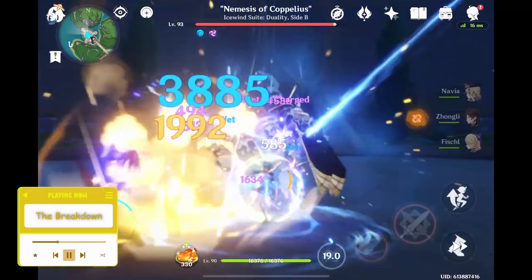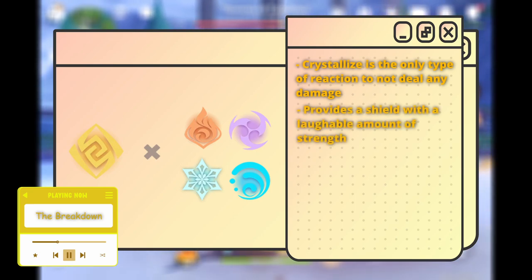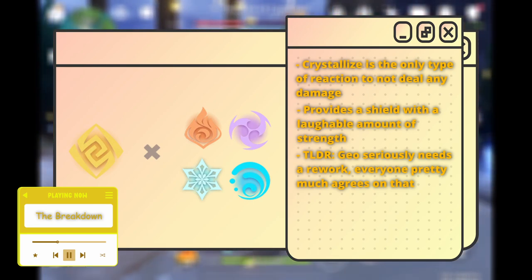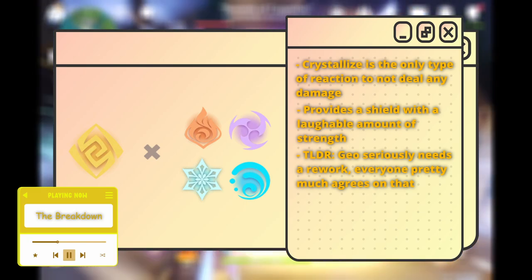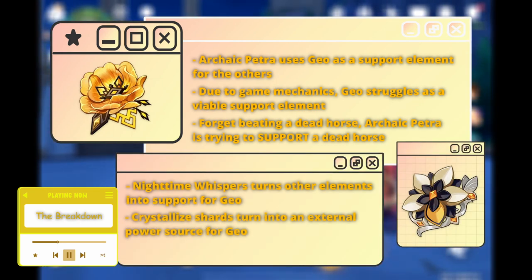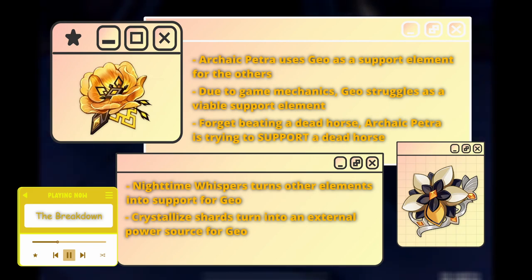As we're all aware, Crystallize is a pretty bad reaction that can't deal any damage and has a really weak shield. For a long while, many people have been voicing opinions ranging from making Crystallize deal some damage to adding more Geo reactions or even a complete overhaul. But what Nighttime Whispers has done is convert the reaction into somewhat of a power source. Archaic Petra treated Crystallize shards as a way for Geo to support Pyro, Electro, Hydro, or Cryo. However, Nighttime Whispers allows those elements to become support for Geo — they are pretty much exact opposites in what they aim to do.